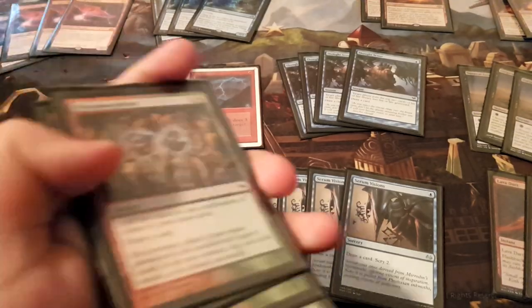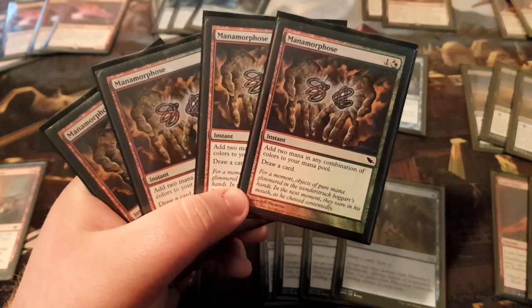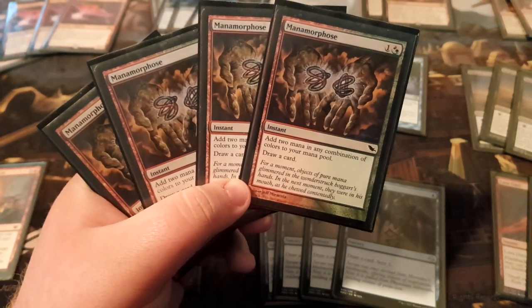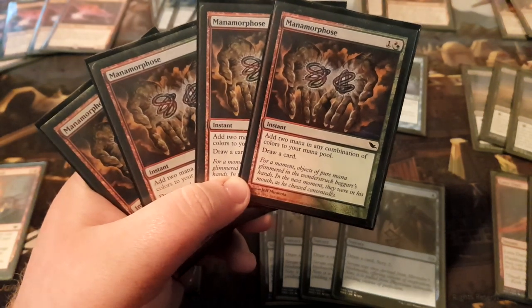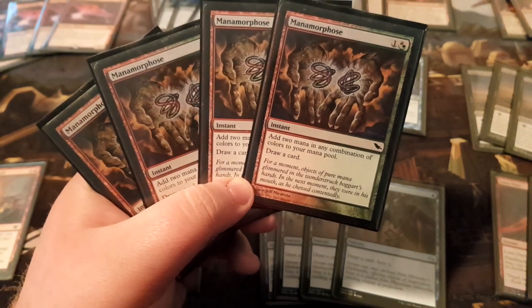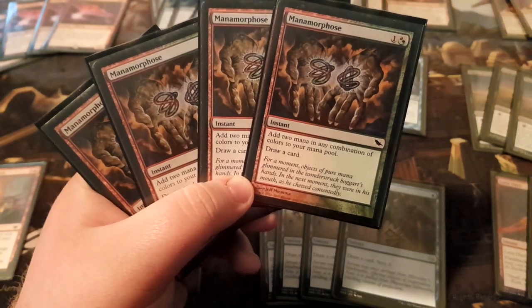Next is Manamorphosis. This is one of the other best cards in the deck because it is essentially a free spell — you pay two mana and get two mana of any color back plus draw a card. It gets you closer to returning the Phoenix. It's a staple of this deck from the very beginning. It digs through your deck, keeps getting you cards and mana, and fuels your spells and your Aria of Flame very well.